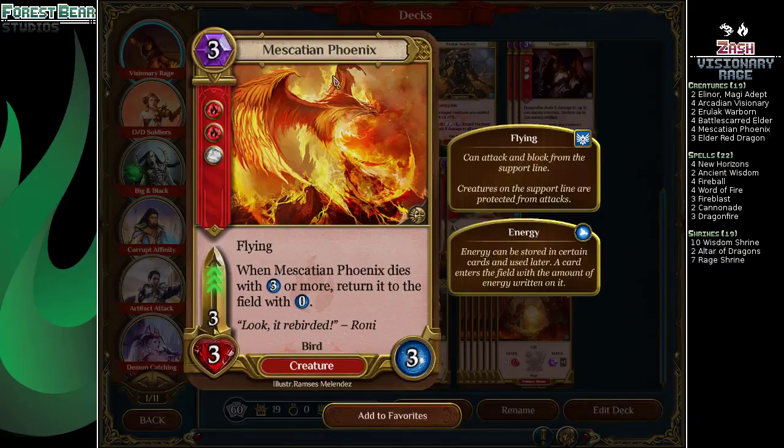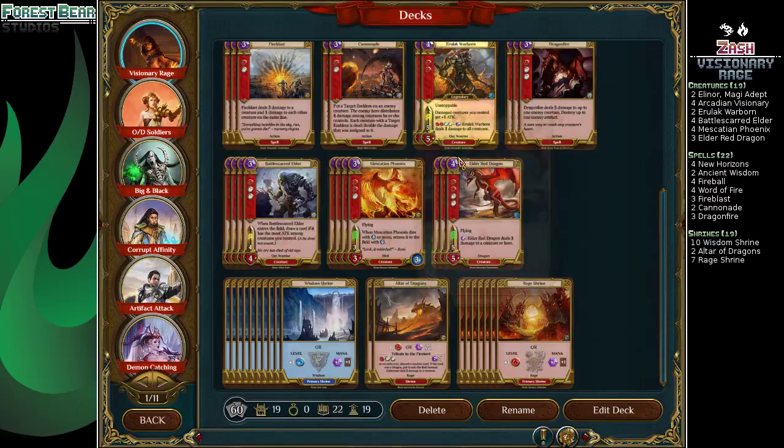Four Phoenix, because this card's nuts. It's a 3-3 and when it dies, it's a 3-3 again — which is great, unless you get a drunk one. That has happened in testing, and it's a little sad. But that's how it goes.